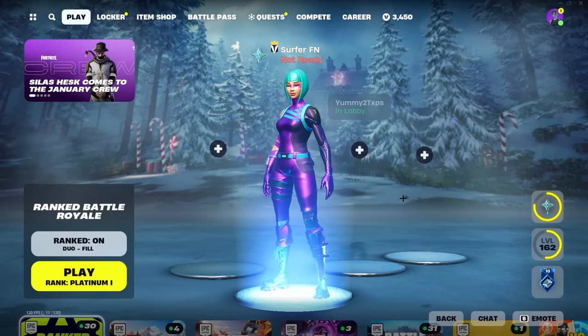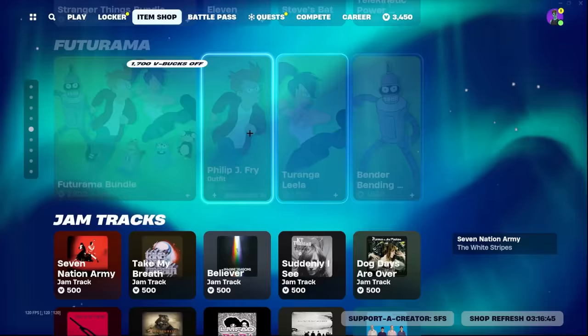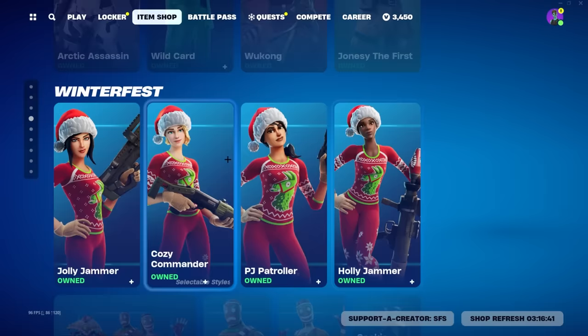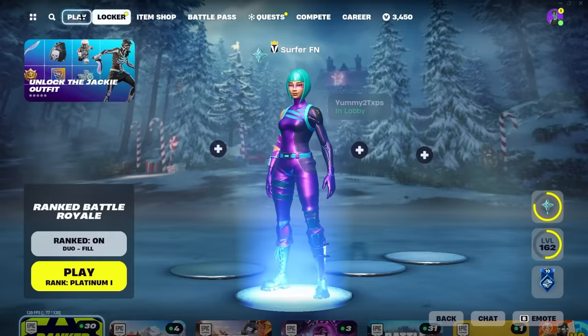I have found the best new free skins glitch here inside of Fortnite, which literally lets you get any skin in the game that you want, such as the Renegade Raider, the Pink Ghoul Trooper, the Purple Skull Trooper, whatever it may be.